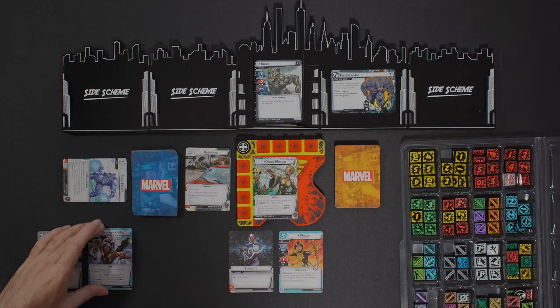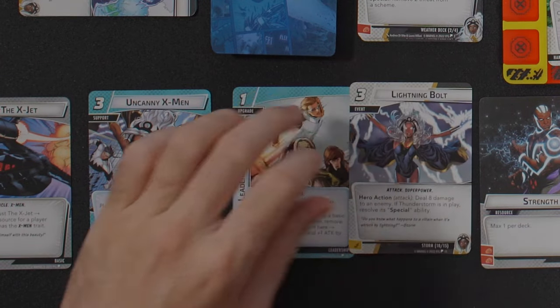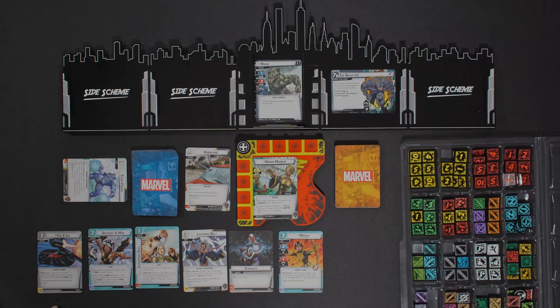After my mulligan I draw three. I have Uncanny X-Men, Leadership Skill, and a Lightning Bolt. The X-Jet will let me get a resource. Uncanny X-Men is a support that gives everyone with the X-Men trait plus one hit point. The Leadership Skill has three leadership counters — anytime I thwart or attack I get plus one to those actions, three times. The Lightning Bolt does eight damage, and if Thunderstorm is in play I get to resolve its special ability as well. There's also a Strength card — two resources — and I notice the X-Men art has a copyright situation, which is why they use new art.